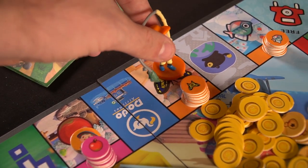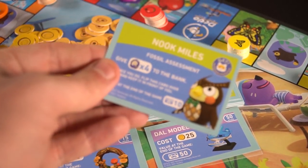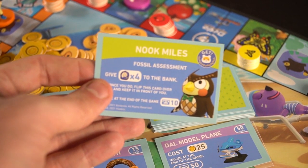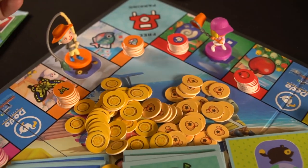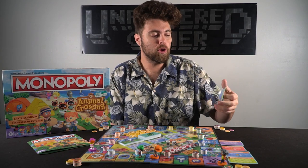Another space is the Nook Miles space. Whenever you land on one of those, you'll draw a card, put it face up in front of you, and it's going to be an objective you'll try and complete. Usually it will require some type of resources or give you a bonus, and when you finish it, you'll flip it face down and hopefully it'll give you some points at the end of the game.